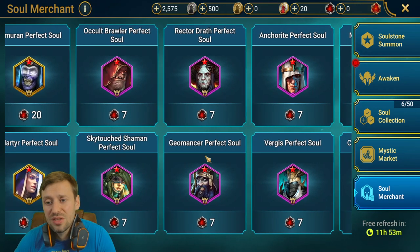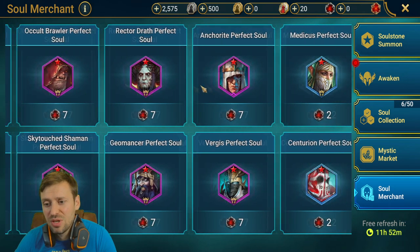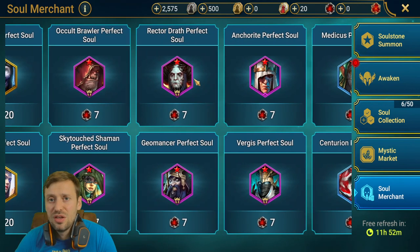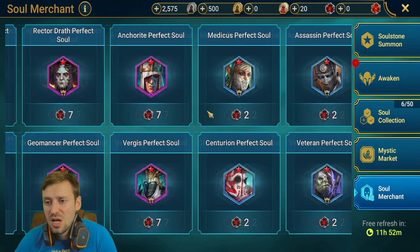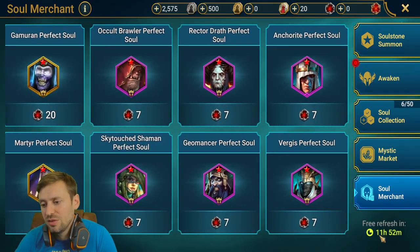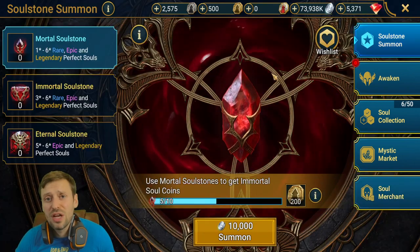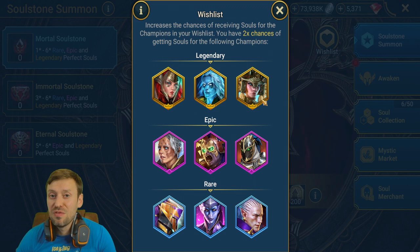Geomancer is actually quite tempting — he's amazing for Hydra so that could be a great one. Retro Draft is also a really good champion, I use her loads in Doom Tower and she's another great champion for Hydra. The merchant refreshes every 12 hours. Another cool thing is the wish list — you'd only be using this for your top top tier champions.